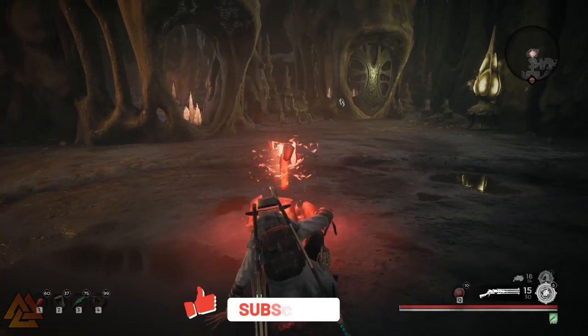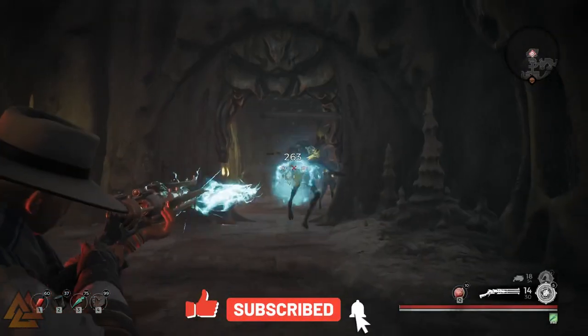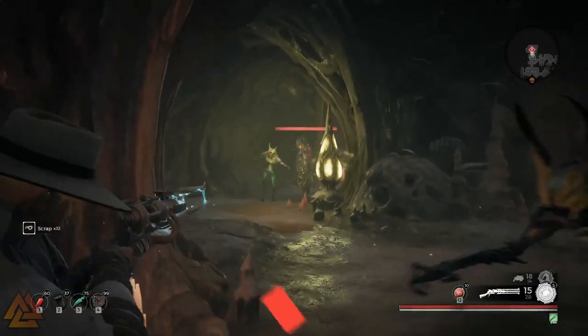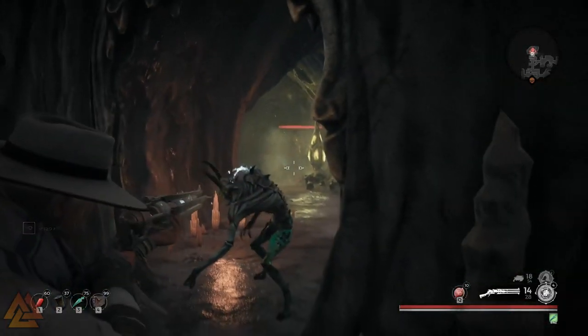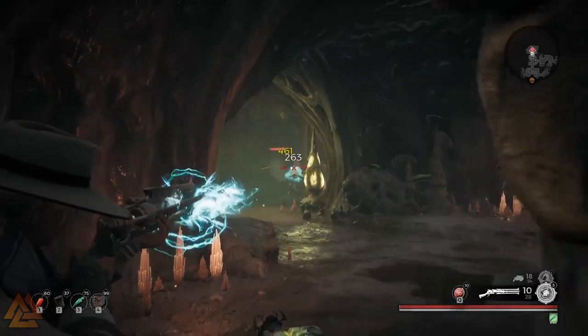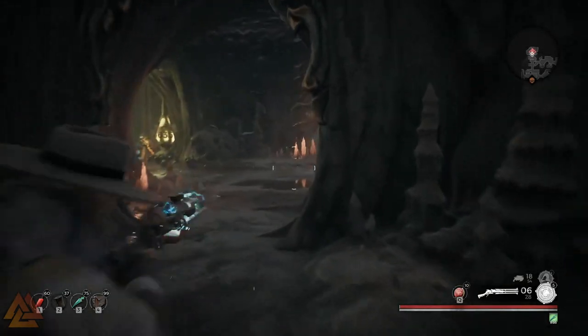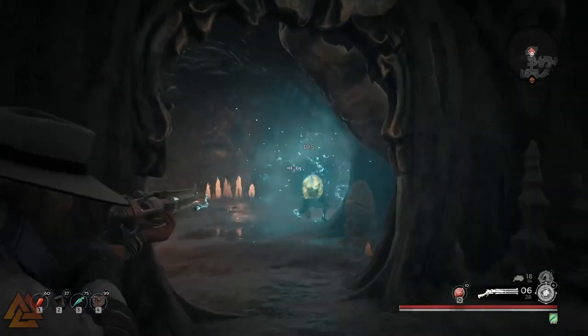If you only have one key, I highly recommend opening the one that gives you the Heart of Darkness. Because if you open another door that leads up the staircase, it's just going to take you to more cages and you'll be out of keys without getting anything useful. So make sure to go for the short wins, grab that new item, and then come back when you have another rusted amulet to open the next door.